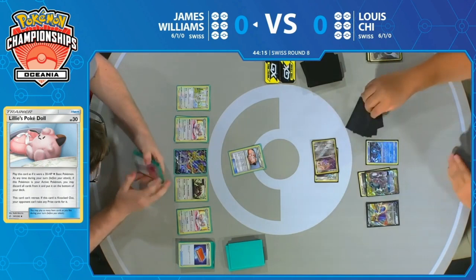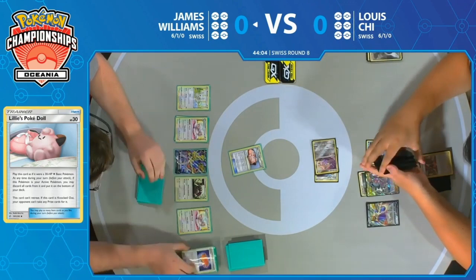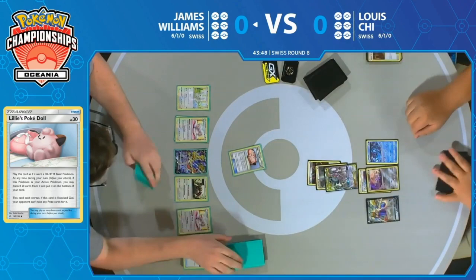Lewis starts his turn with a Stellar Wish, already having the cards necessary for Altered Creation. The Marnie — a big pickup here this turn. That Marnie is pretty important for him. This is going to be able to take James' hand down. We know he's holding a ton of cards right now. If you can limit his hand to just four, he'll have to do a little bit extra to continue on where he wants to be.